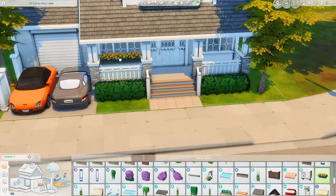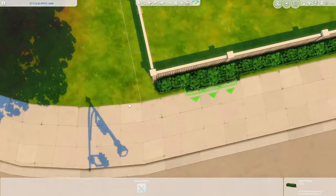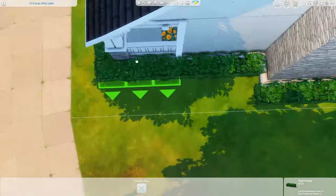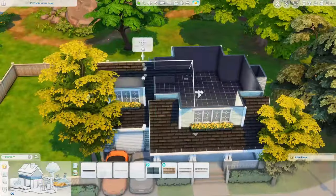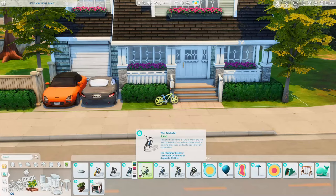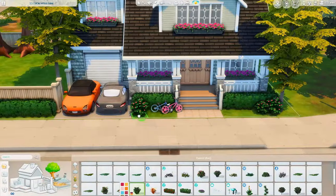I think the Sims team did a really really good job on the infants — that's not something we can say very often, but we need to give credit when credit is due. So I love designing nurseries in my family homes. This nursery is definitely unique — it's not something I've done before. I love the colors. It uses that wallpaper from Seasons that kind of looks like Animal Crossing — it gives Animal Crossing vibes. It was literally the first time I ever used that wallpaper, so I was really happy about it.